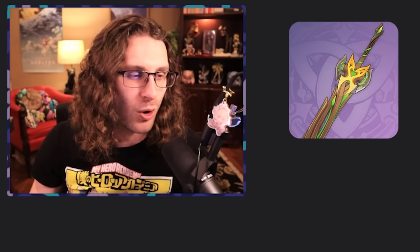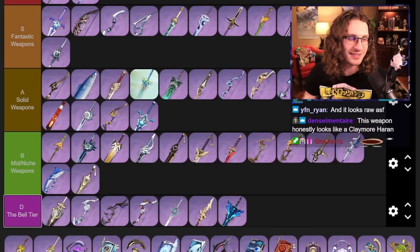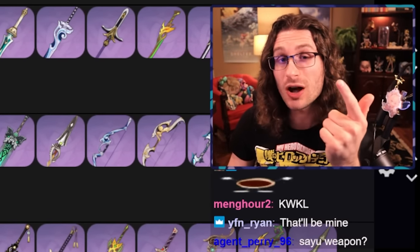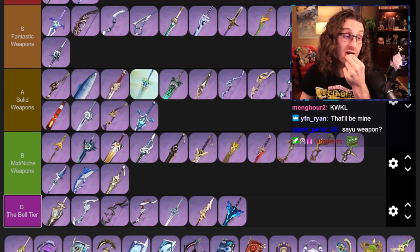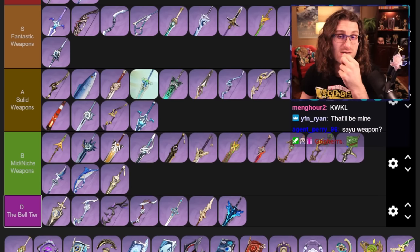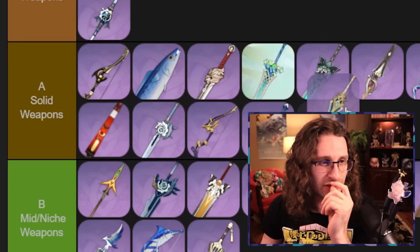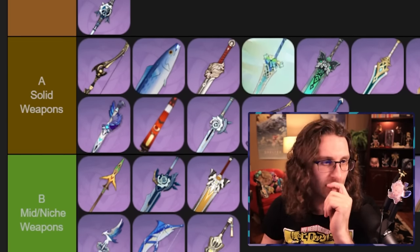Forest Regalia — don't let it trick you that it has good stats on paper and buffs the team. Nah, just do something else. Makhaira Aquamarine — this sounds like a VTuber's name. It's really good on Sayu and totally usable on characters like Beidou, but that's kind of about it. Verdict Judgment — it's got good stats and a good future ahead of itself. I'm going to place it right here with the elemental mastery Claymores that try their best.